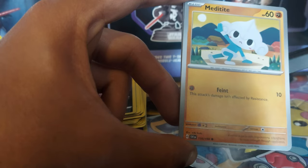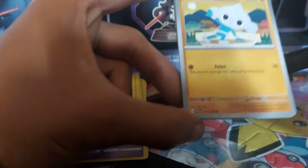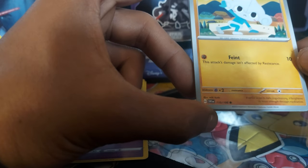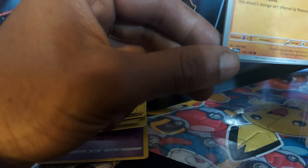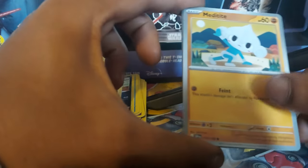Meditite up next, having 60 health points, being a fighting type Pokemon with a move of Feint. Dex entry 307, being a meditate Pokemon. Its Pokedex entry reads: it never skips its daily yoga training, and heightens its inner strength through meditation. Card 110 out of 198.